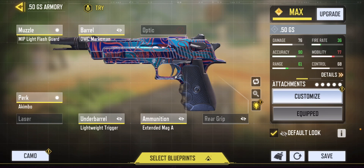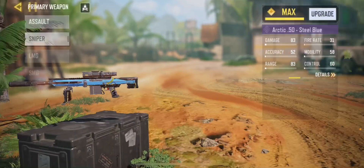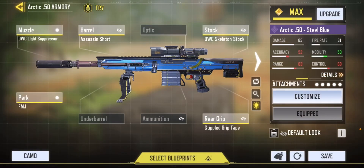Getting into my next gun, it is the Arctic 50 without stopping power. I use the max ADS build with suppressor.